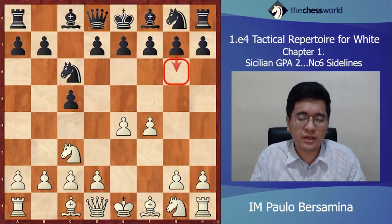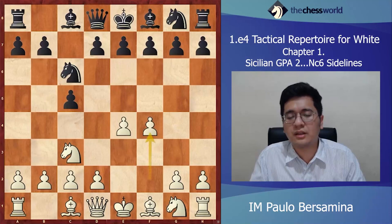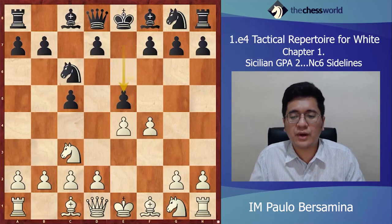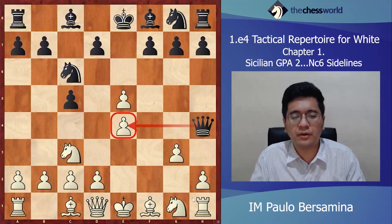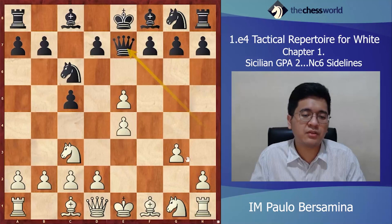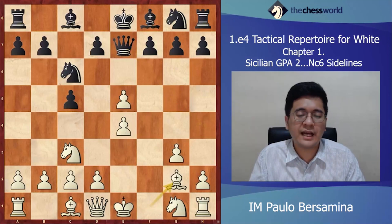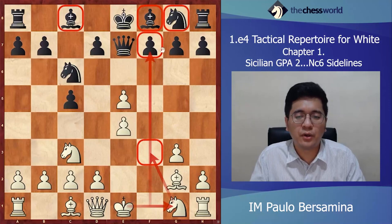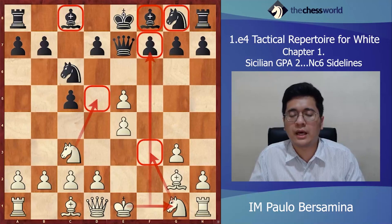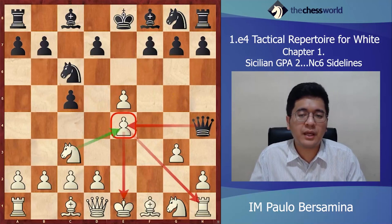The first and least serious deviation is the move e5. After e5 we just capture, and Qh4 is harmless because the e4 pawn is defended, so we play g3. There's no Qxe4 because the knight is defending this pawn. After Qe7 we develop the bishop and already have a good position — we're about to castle after Nf3, his pieces are underdeveloped, we have pressure on the f-file, we can pressure the f7 pawn, and we have a juicy outpost on d5.